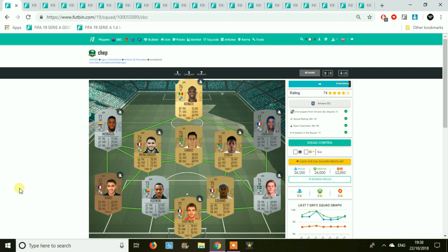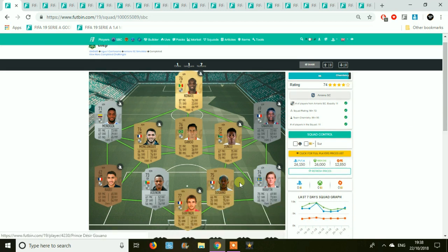We begin with the Amiens SBC. These golds aren't going to be costing you too much. The centre back will cost you a little bit more because there's a lack of centre backs for Amiens. The right back, left mid, right mid, left back are always going to set you back a few more coins. You might want to bid on these players or snipe them at certain points of the year when packs are being opened. It's probably a better time to do this SBC now rather than later.